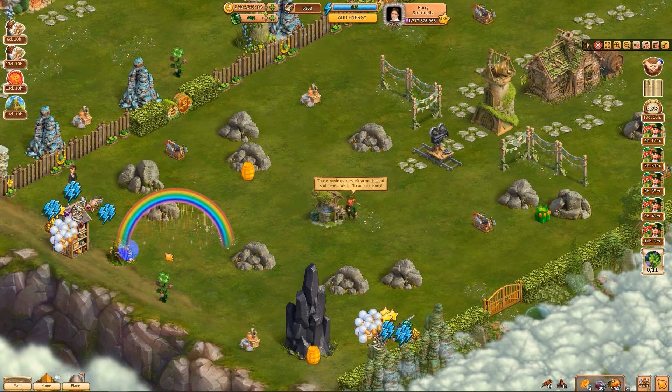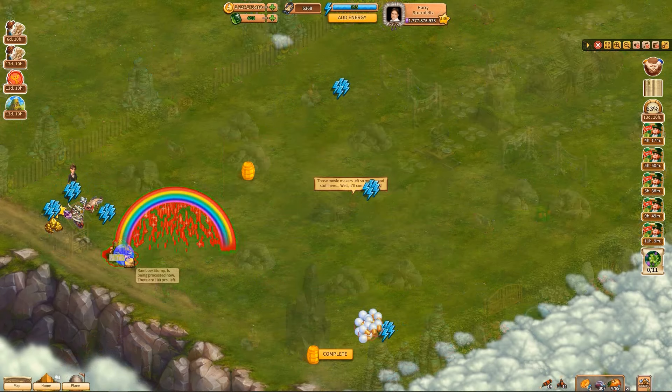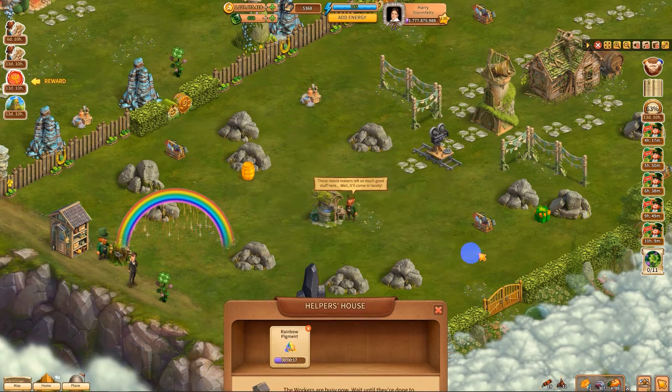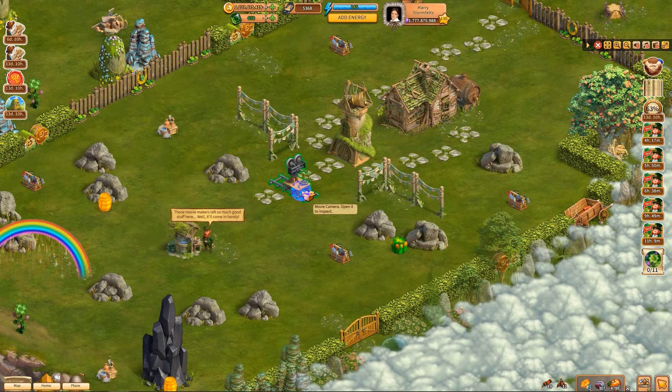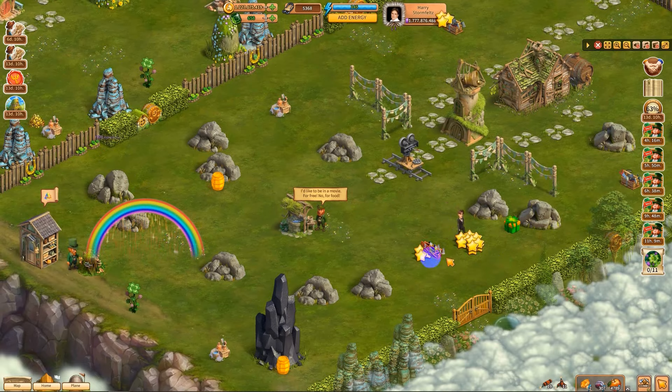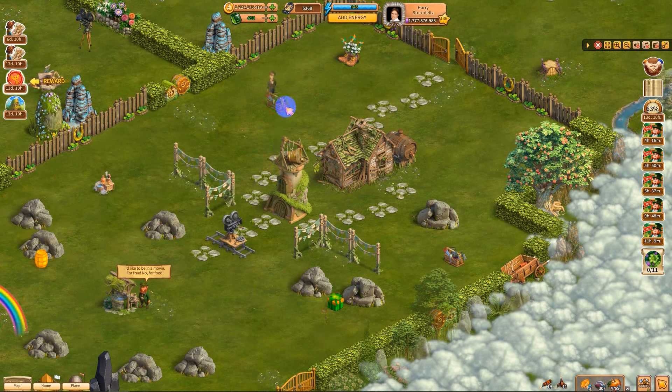We have all the light bulbs, so let's get this house started. Let's select and start collecting from the rainbow stump — we're collecting rainbow pigments. Now we have some building tools to collect; there are four of them. Here's number one, number two, number three, and number four.